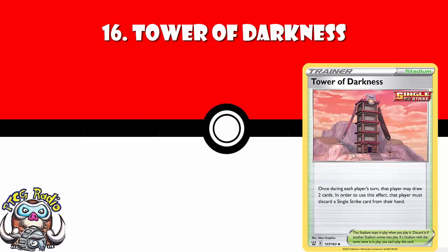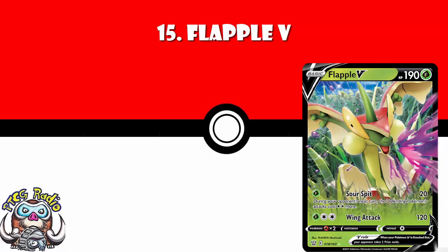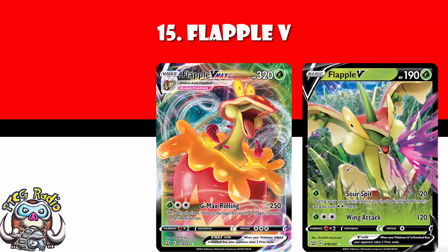In at number 15, we've got Flapple V. I adore Flapple V. For one Grass Energy, 20 damage, and during your opponent's next turn, the defending Pokémon's attacks cost two Colorless Energy more. I don't think this is a deck — I think it is a fun little tech card, especially in online tournaments where deck lists are known. You essentially whack this active when your opponent is out of energy, they've got just enough energy to attack and win the game — except now Flapple's attacking and they don't. And then you win the game. There is a VMAX, but I don't like it anywhere near as much.